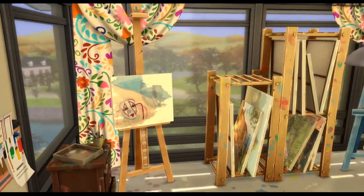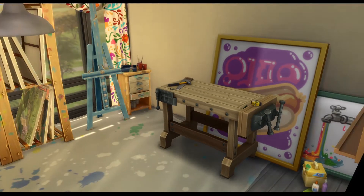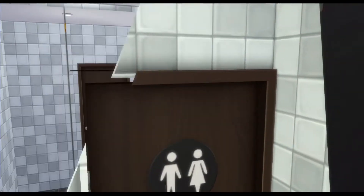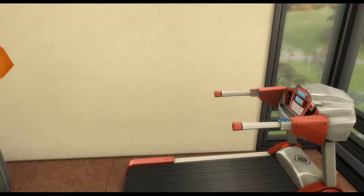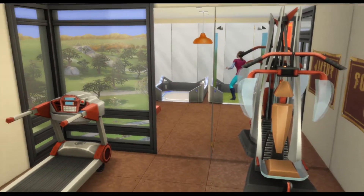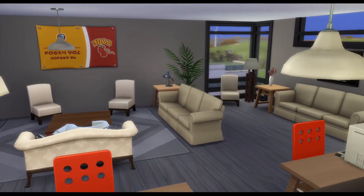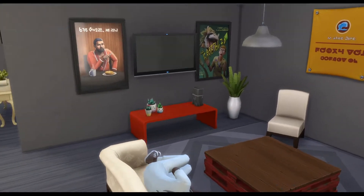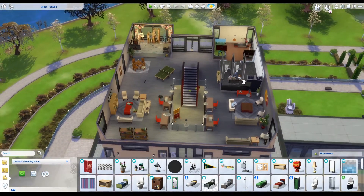Same as the Brightchester dorm, I added some group activities: Don't Wake the Llama, juice pong, and a dart board. I also added an art room which I really went all out on — I really like that room. There's also a woodworking table just because it felt like the floor needed something else. Over here I added another bathroom because it made sense to have one upstairs near the workout room. On the other side of the open area there's a TV and gaming setup for more group activities.